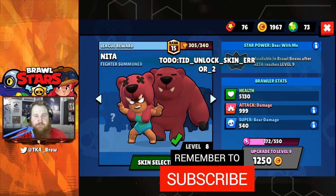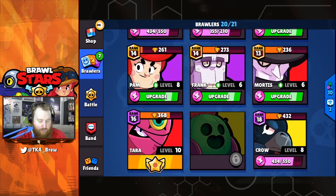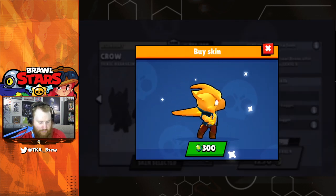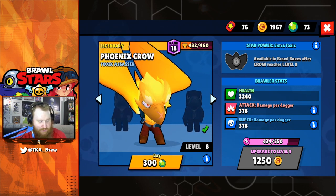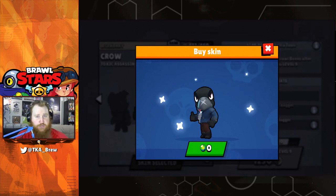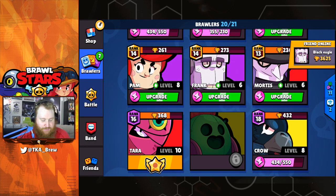You click on it and it's like you've already unlocked this — you can do this for basically anything. So if you want to go here and see if you can buy Crow, you could get Phoenix Crow for zero gems — that'd be really funny — but it's just the default skin. So free default skins for all of you, on me. Get as many default skins as you want for zero gems.